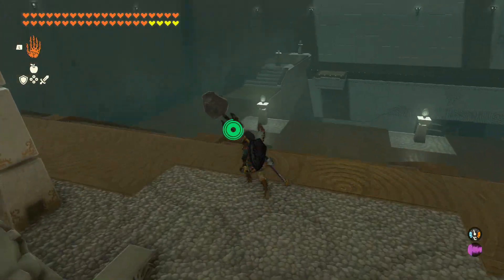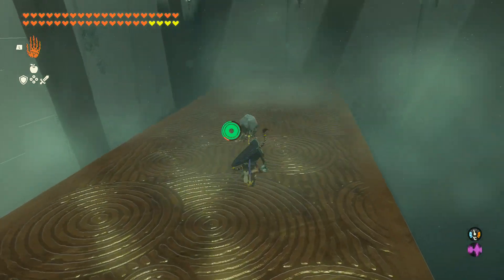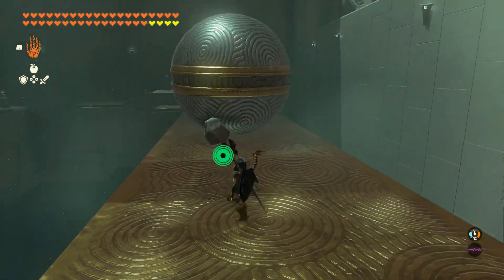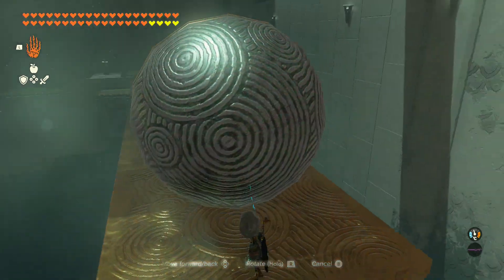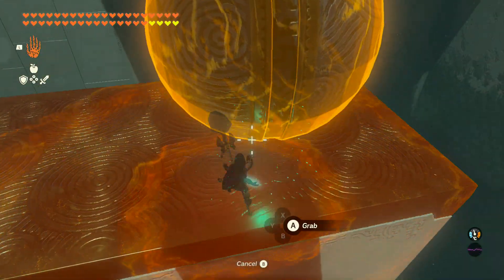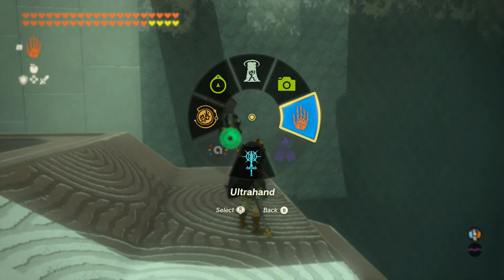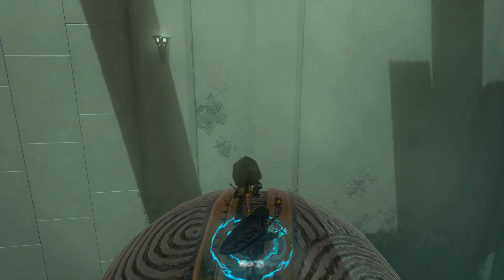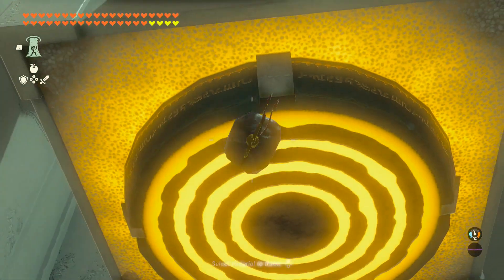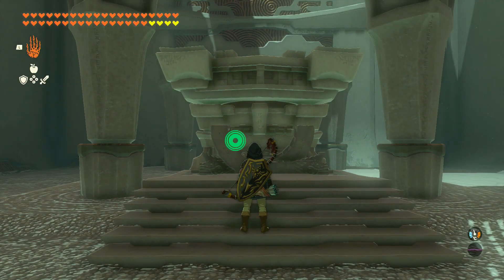For number four it's some shrine cheesing — this is always fun. I do enjoy finding alternative ways to complete the shrines. What I'm going to do is throw my weapon at the target to complete the shrine instead of doing it by the intended method. I need to place the ball in exactly the right place for this to work, so I'll move it a little bit. Then I want to ascend through the bottom and hopefully pop out on top of the ball. That worked perfectly — throw the weapon at the target. Cheesed perfectly! That was a fun and cheesy way to complete that shrine, and plenty of other shrines can be completed in the same sort of way.